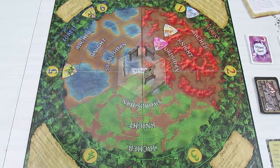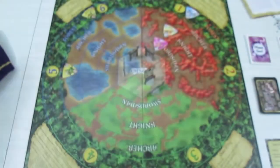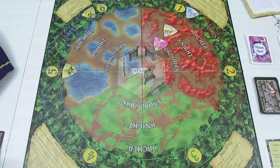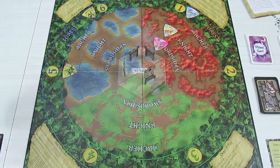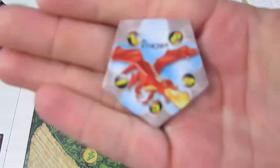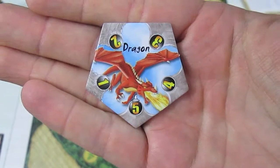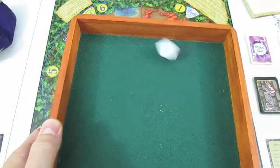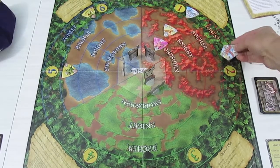Now we have to draw three extra tokens because of the goblin king. The first token is a plague on swordsman - we have one green swordsman, he gets stricken with black death and disappears. Second of three tokens: we pull out the dragon! That's another special mega boss with five hit points. He shows up on space number two, so we'll put him there.